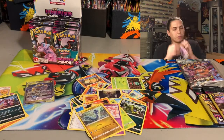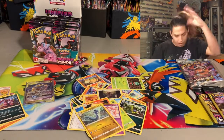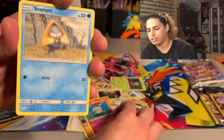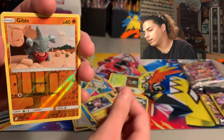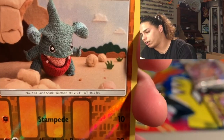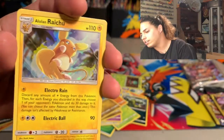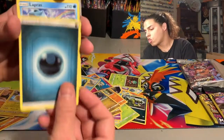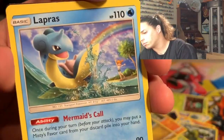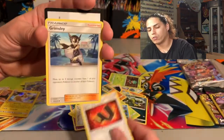I've been waiting to open this! We got Cottonee, Snorunt, Tynamo, Meditite, Noibat — reverse hollow Crobat in the house — and an Alolan Raichu hollow, that is dope! But it's not what we're looking for, so let's keep riding. Energy, Lapras — awesome looking Lapras artwork with Misty in the background — Karate Belt, Grimsley, and your code card.